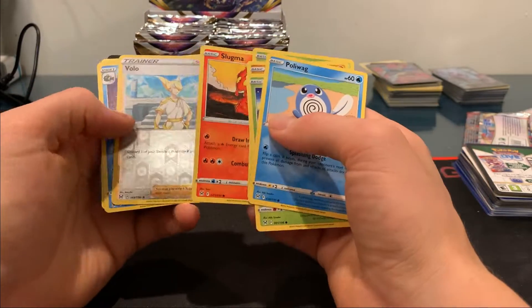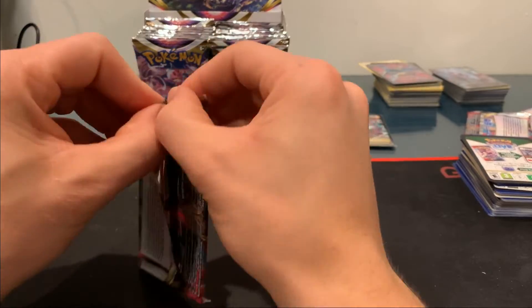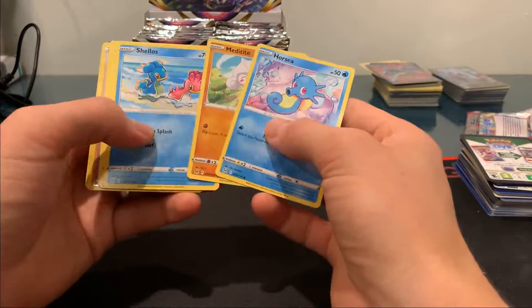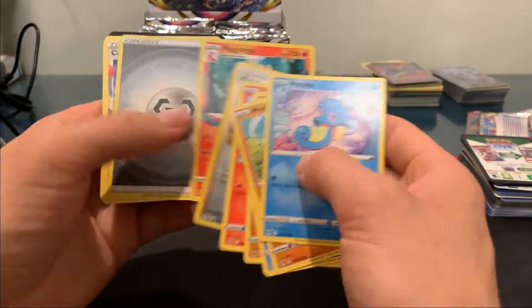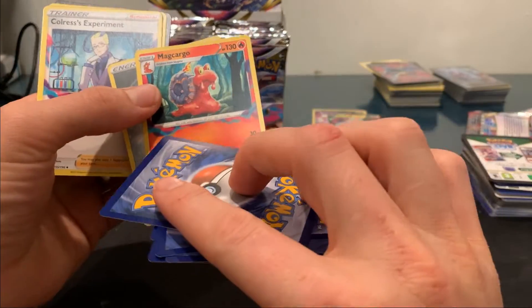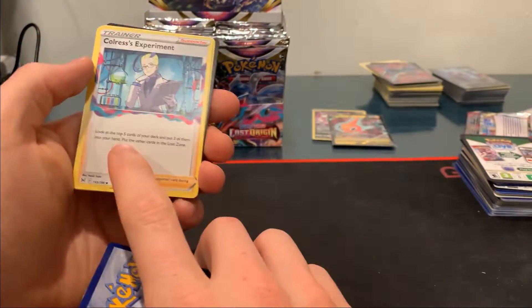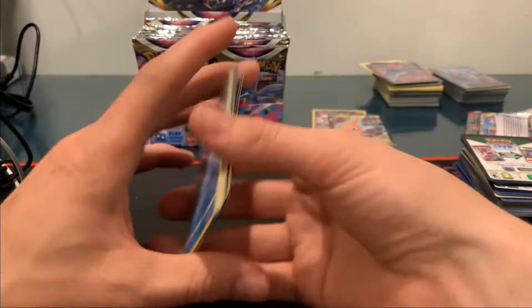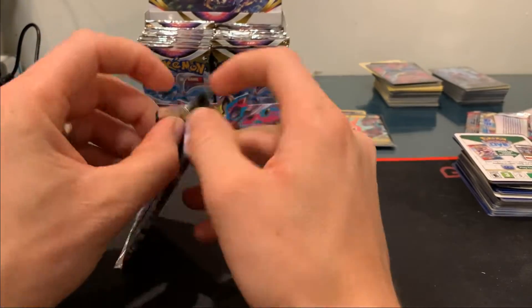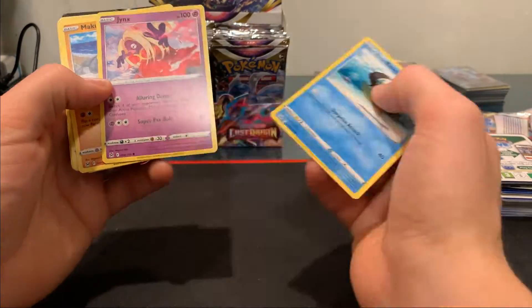Hisuian Growlithe — no energy needed for his attack and you burn your opponent. The Misfortune Sisters — it's cool to see the connection between the Pokemon games Arceus and some of these cards like the Misfortune Sisters. That card takes effect when there's X number of cards in the Lost Zone.